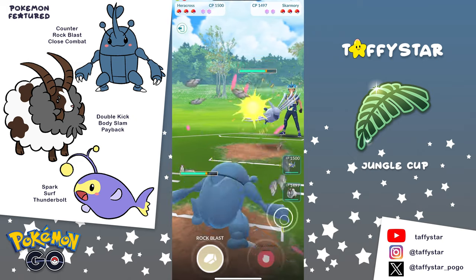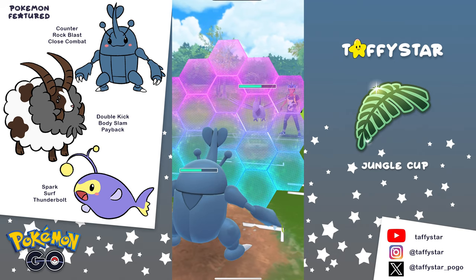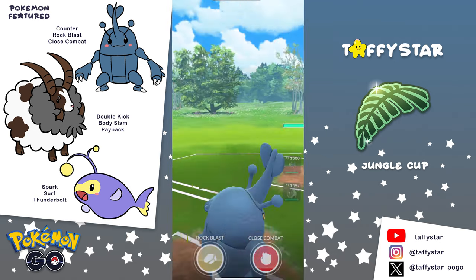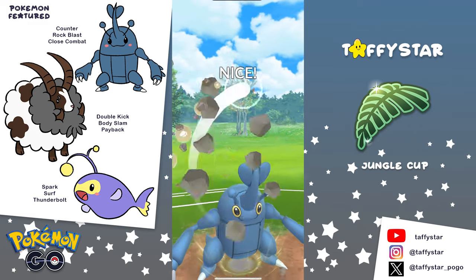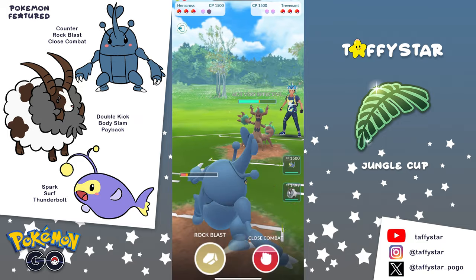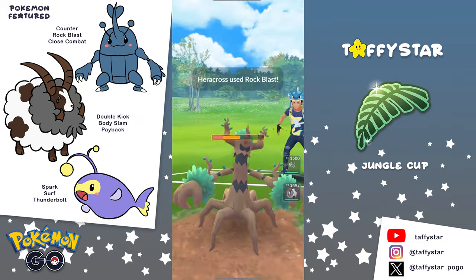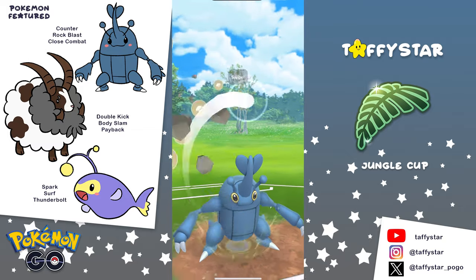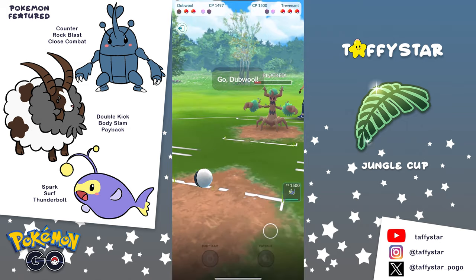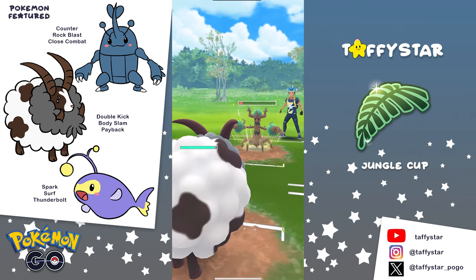The next lead we're going to see is a Skarmory, and Skarmory always has a Lantern answer in the back, so we just have to watch out for that. We're staying in with our Heracross against the Skarmory — this is fine. The Steel Wings are going to be hitting for neutral and we're doing neutral damage with the counters. We could go for a Close Combat, but the opponent swaps into a Trevenant. They end up taking three Rock Blasts and are going to have to shield that third Rock Blast if they want to survive. They do shield it, and then we bring in Double against the Trevenant.